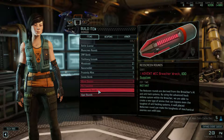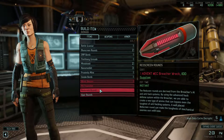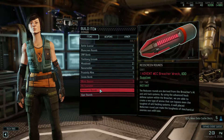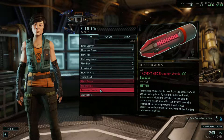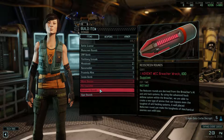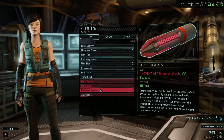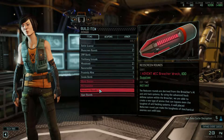Interesting. Now here's where it gets amazing. Red screen rounds. The red screen rounds are derived from the Breacher's AI and anti-hack systems. By using the advanced hack defense system within the Breacher, we're able to create a new type of ammo that can bypass even the toughest of anti-hacking systems. A well-placed red screen round can make the toughest of mechanical enemies ours with ease. What you do is, you put this on the trooper and you shoot it with a pistol once, and I don't know if it takes the hacking down to zero or if it just really hits the hacking. You shoot them again with the main weapon if you need to, and then our specialist, if we've retrained them to be a hacker, should be able to hack into their systems quite easily. So I think that's going to justify retraining at least one of our specialists.